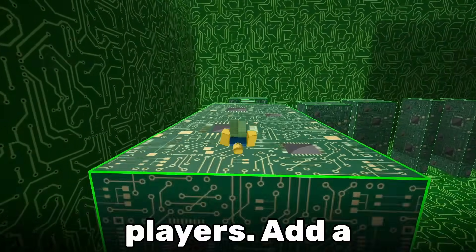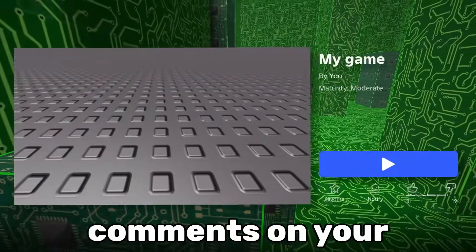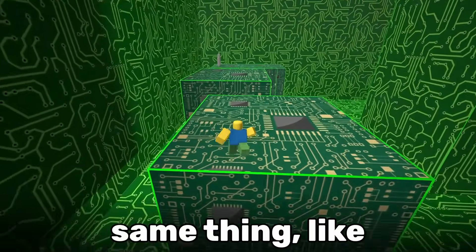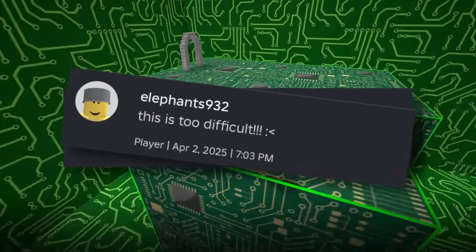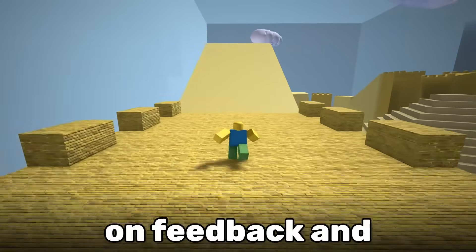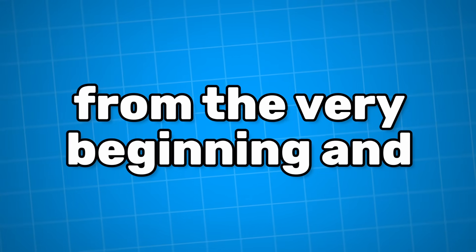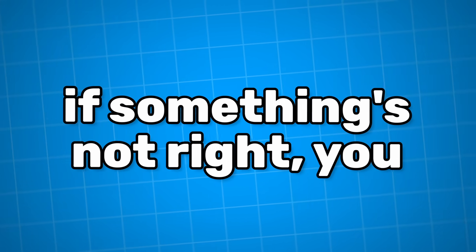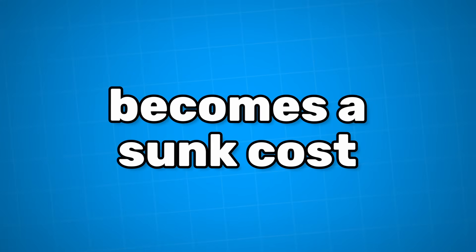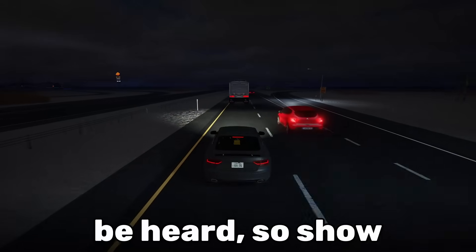The fix? Just listen to your players. Add a feedback board in your game where players can leave suggestions, or read the comments on your game page or Discord server. If multiple people are saying the same thing — like "we need more levels," "this is too difficult," or "I'm bored" — take it seriously. Update your game regularly based on feedback and let your players know you're listening. Get people involved from the very beginning so that if something's not right, you can fix it before it becomes a sunk cost. They'll feel valued and keep coming back.